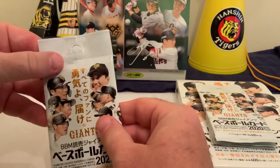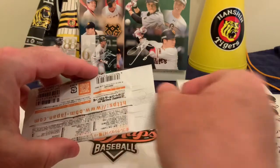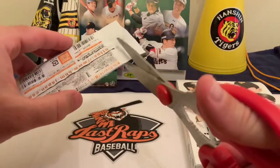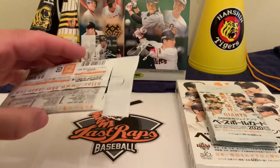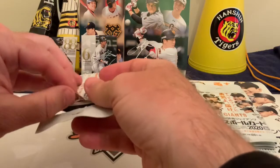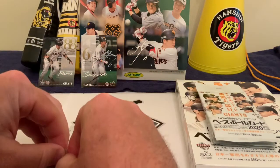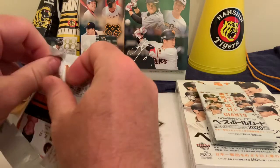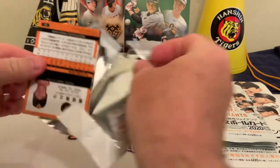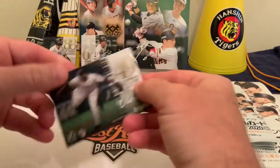Remember there are six cards to a pack, there were 20 packs in a box, so 120 cards in total. This is a little bit different than the North America stuff we've been looking at. The design is a little bit different than the other team we broke, which was the Hiroshima Toyo Carp. Here we go with pack number one today - still looking for an autograph or a relic.